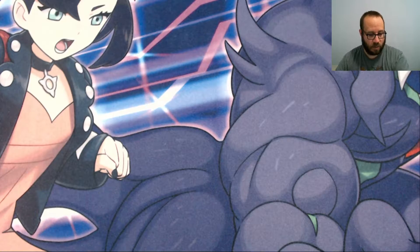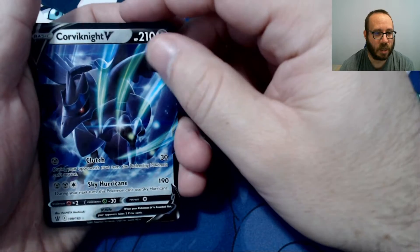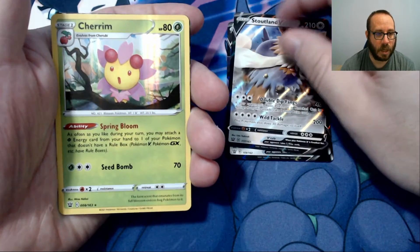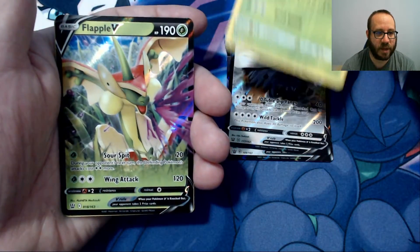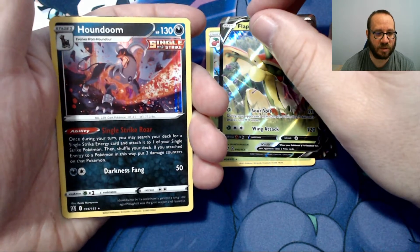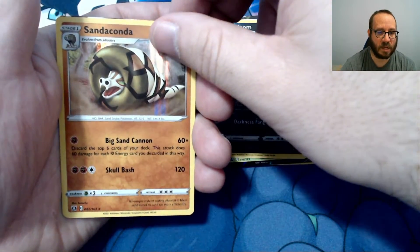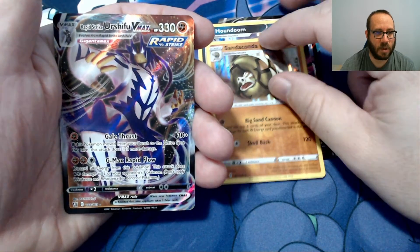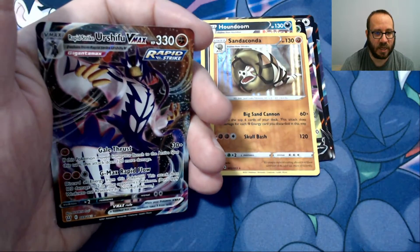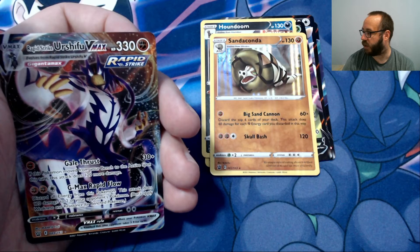So let's go through a recap, and again hope you join us for our Build and Battle deck opening. This is a Corviknight V, Stoutland V, Cherim Holographic, Flapple V, a Houndoom Holographic as a Single Strike, a Sanaconda Holographic, and the big pull is the Rapid Strike Urshifu VMAX. Thanks for joining today — we look forward to opening the next boxes video. Have a good afternoon!